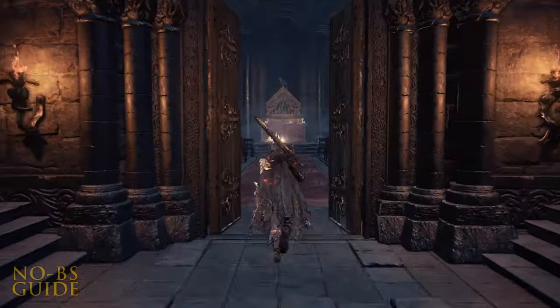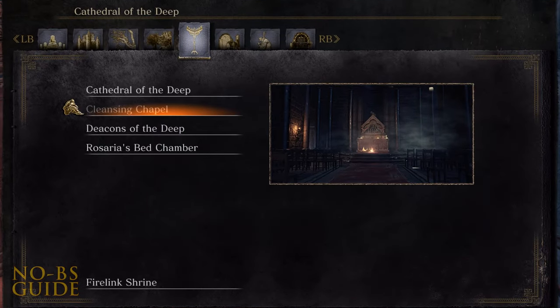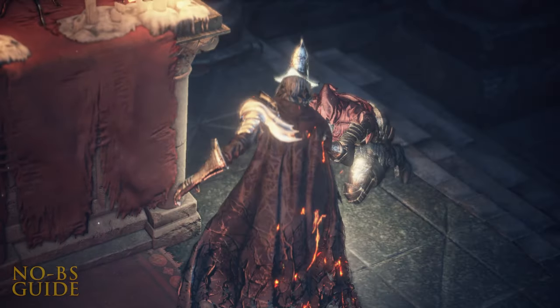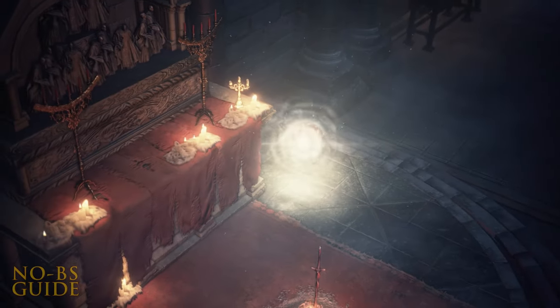Prologue! Just as I predicted, you find the man cowering and quivering at the Cathedral of the Deep Cleansing Chapel bonfire. You need just approach and interact with the poor man to initiate a cutscene that will lead you to getting sucked right into his hand. Out of context, that looks ridiculous!